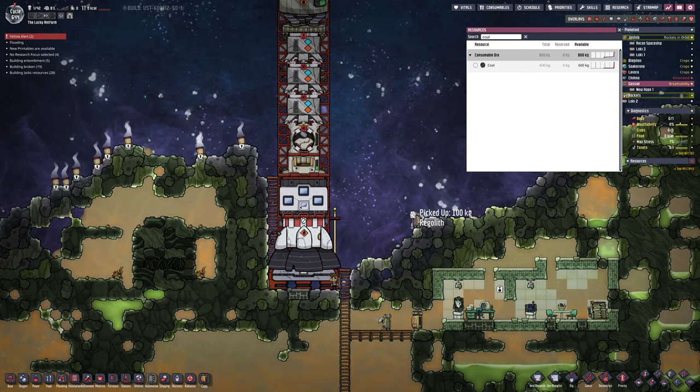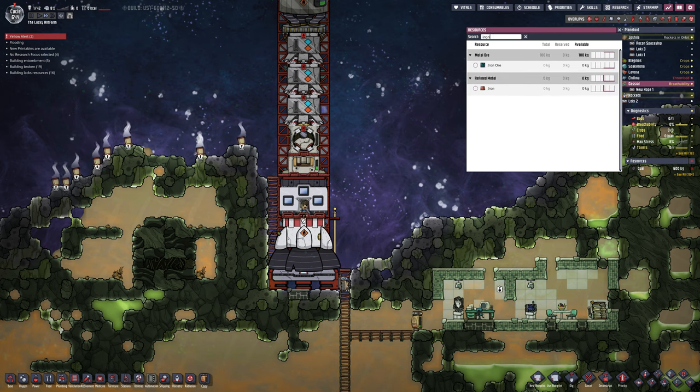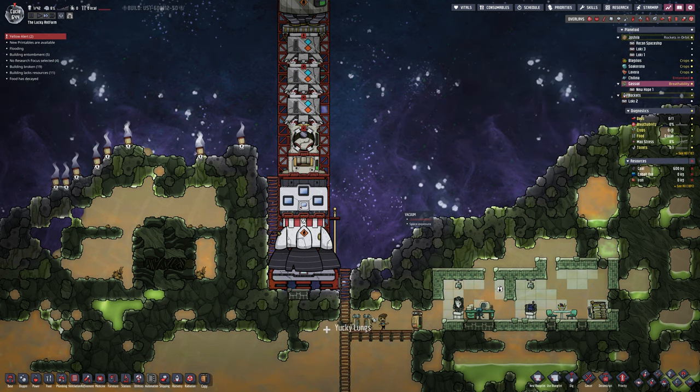What is up YouTube and welcome back to another episode of Oxygen Not Included Season 3. We're straight back to Max surviving on Gassil all by himself — well, with three robots, so it's like Elon Musk with his androids.